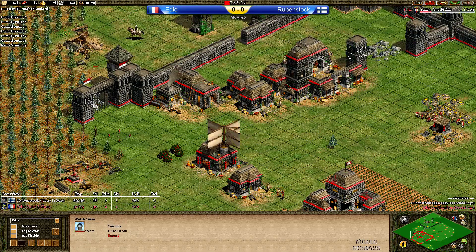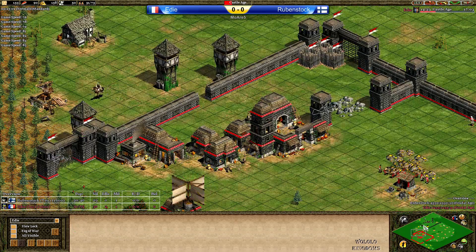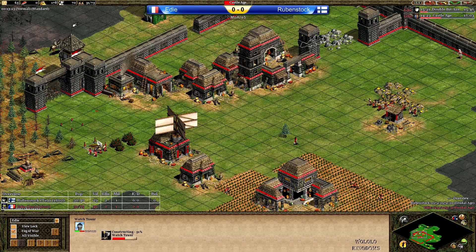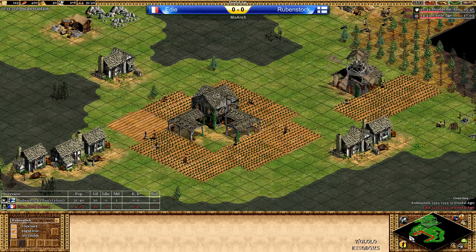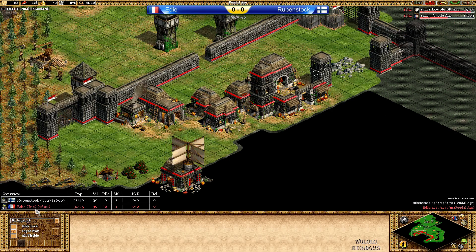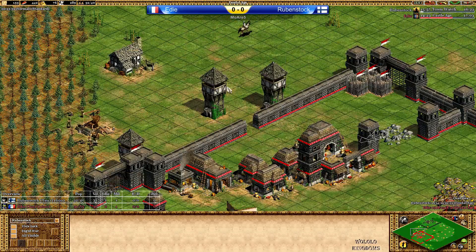Another watchtower coming up here. Rubenstock is going with a lot of watchtowers on the left hand side, but Eddie is not even covering the main gold. A quick watchtower is coming up from Eddie as well. Rubenstock cannot see Eddie's main gold — the scout's line of sight is not big enough. There's just the next tile that's the main gold. That's why he attacked on the side — I guess he could see the main stone.